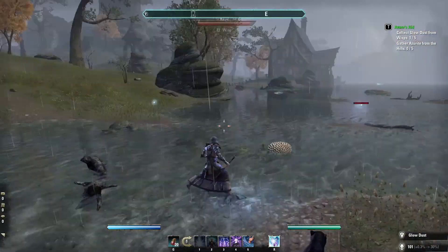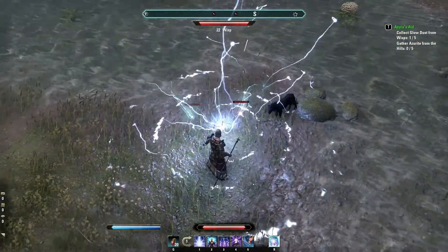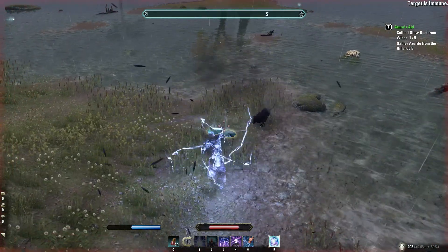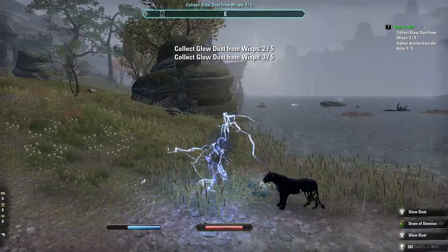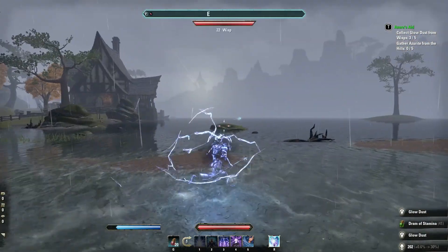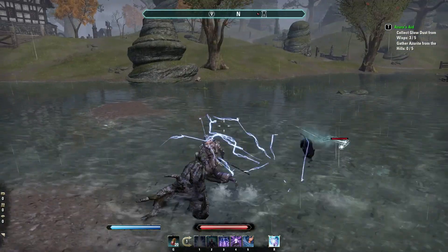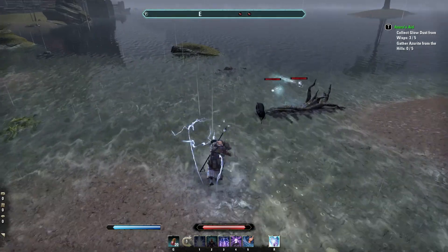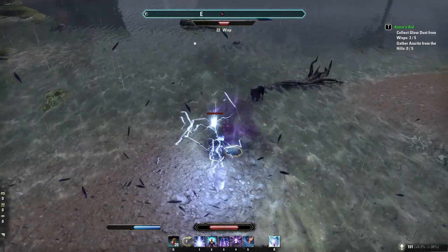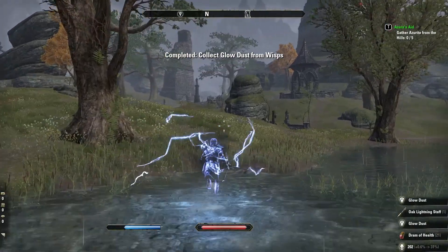We're going to get this guy, and then we're going to put this down. Make me epic. And they're dead. Nice. Now it looks like all we need is this dude right here. We'll get him, and that guy. Easy peasy lemon squeezy. Nicely done. We've collected all the glow dust from the wisp that we can.